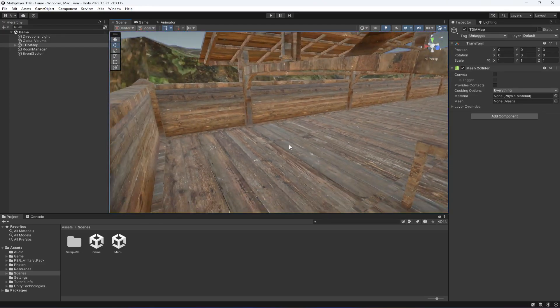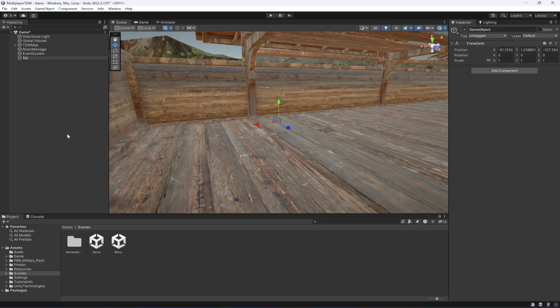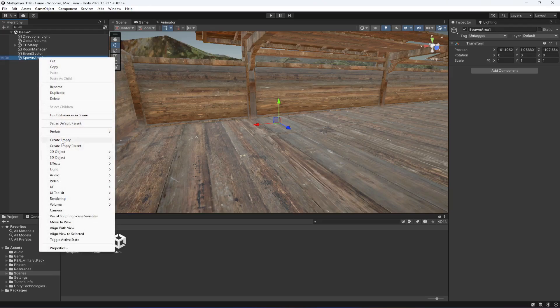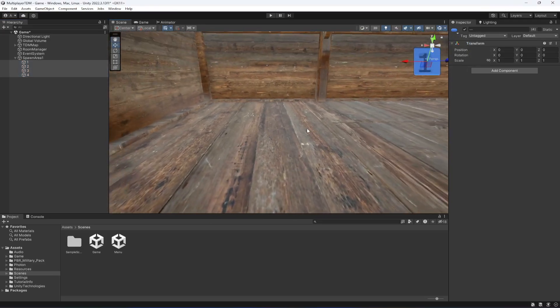We're going to create an empty game object called Spawn Area 1. Inside it, we're going to create another empty game object and name it 1, then duplicate it three times and name them 2, 3, and 4. We'll add an icon to all of them — let's use blue color because the blue team will spawn on this side.